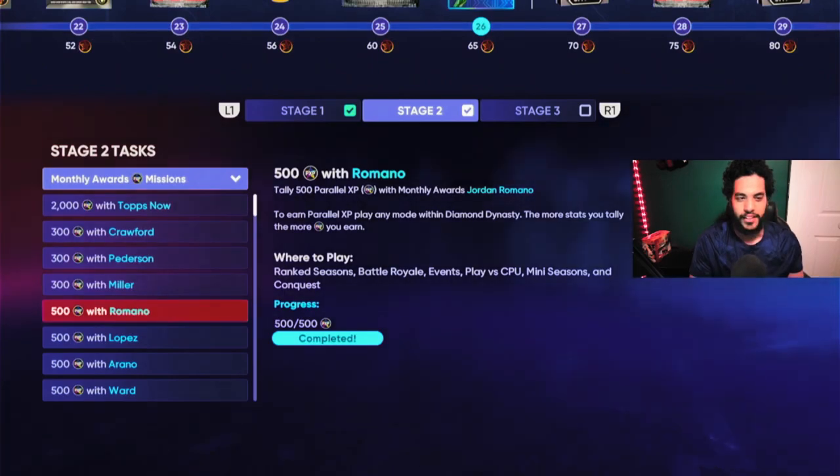I forgot to mention this, but you can skip three players in this part of the program — that's why you see I didn't do Dawson. When you're trying to get the pitchers' missions done, try to get the 2,000 experience. Once you get that done, you're going to sell whatever reliever and keep buying the other one to complete the mission. It'll help you out — no money spent.